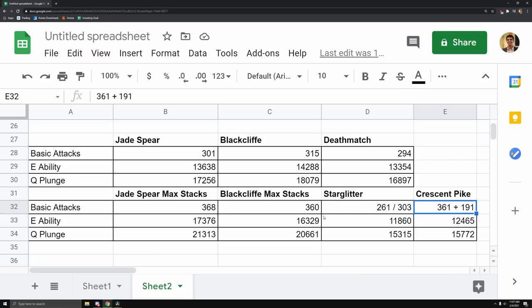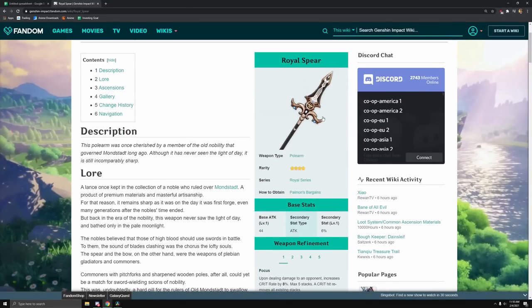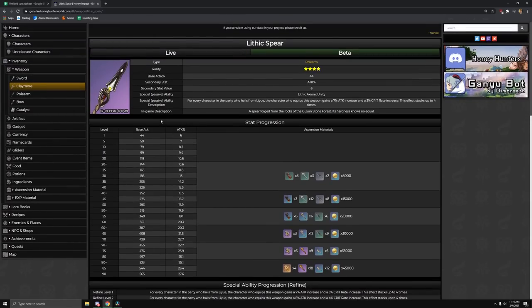If you have high crit rate from artifacts or are free-to-play, Starglitter is your best option. Starglitter barely hits less than Crescent Pike — Crescent Pike has higher base attack by only about 40, but its passive gives the highest basic attacks of all weapons. However, Crescent Pike falls off during burst because the physical damage bonus doesn't apply to Xiao's burst damage — it's essentially a wasted substat unless going pure physical Xiao. Starglitter gives more uptime on burst overall.